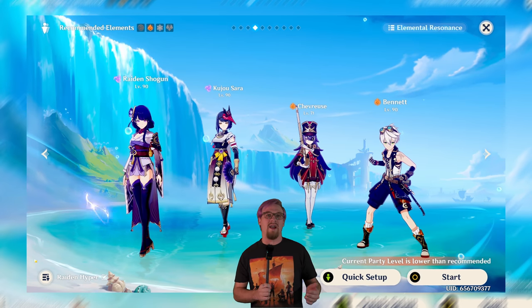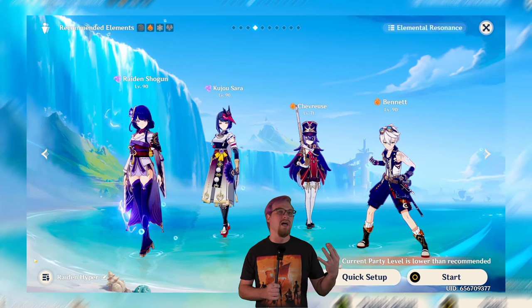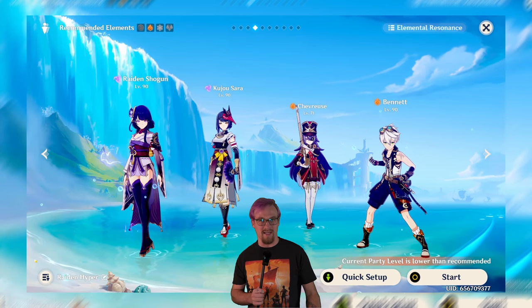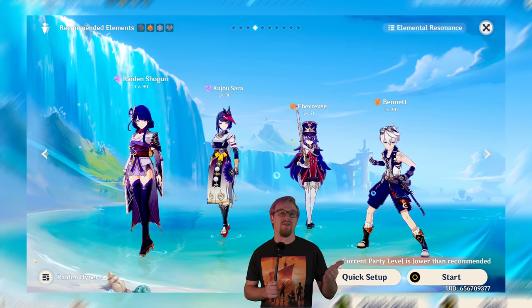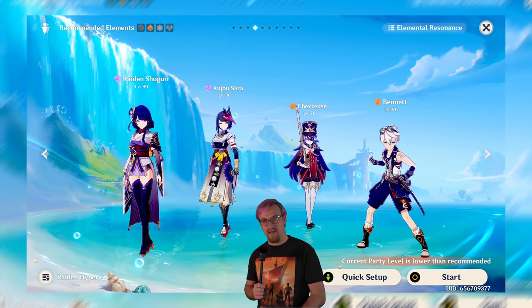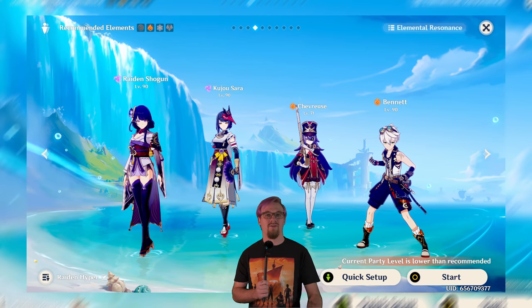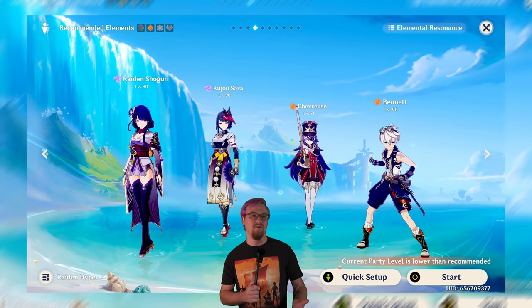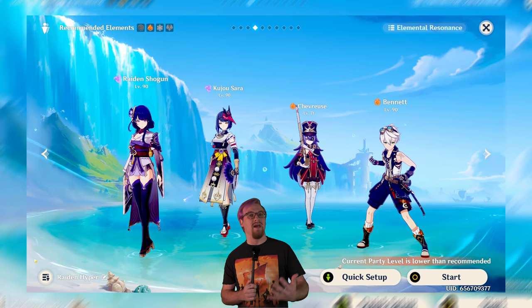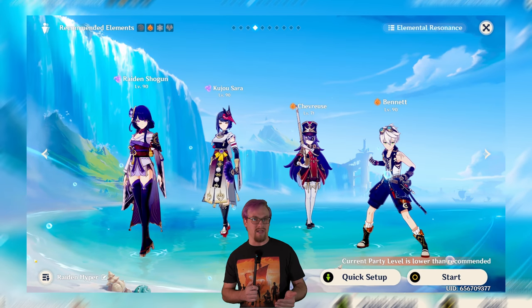I've never talked about how this version of the Raiden hypercarry team works. A traditional Raiden hypercarry team is going to have Kazuha instead of Chevy, with C6 Sara and then Bennett. I run the Chevy variant of the Raiden hypercarry team, and I've done videos on Raiden, Sara, and Chevy separately, but I've never actually talked about how they all work together. So that's what we're going to do.